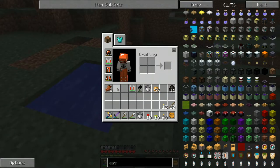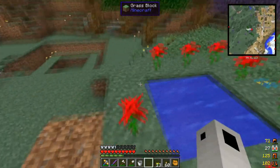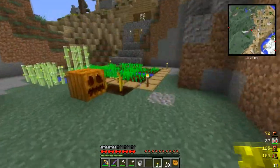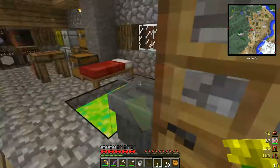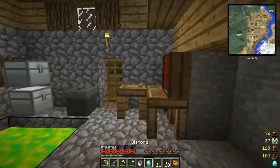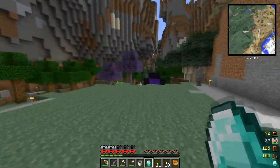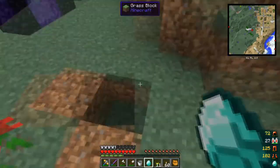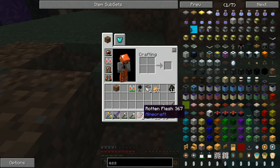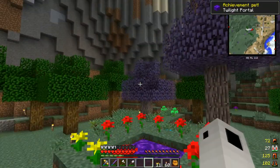Now we'll just surround this guy with some flowers. I forgot the diamond! We've got fifteen diamonds — plenty, no big deal. I'm really hoping we find some essence. If not, we're going to have to start working on something else. But I'm fairly confident we'll find some in the Twilight. Let's go ahead and toss this in — boom, there we go. Got ourselves a Twilight portal.